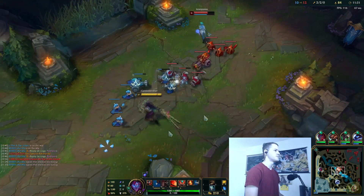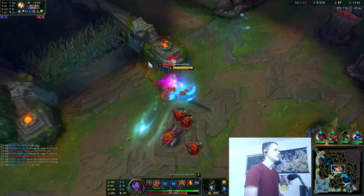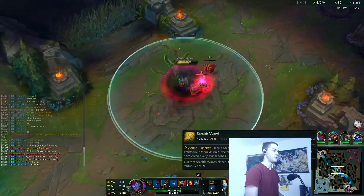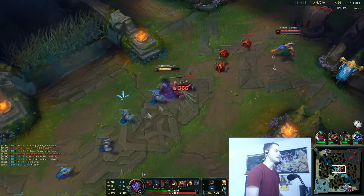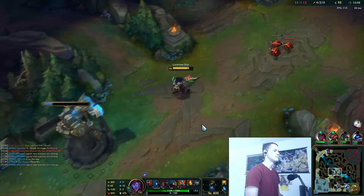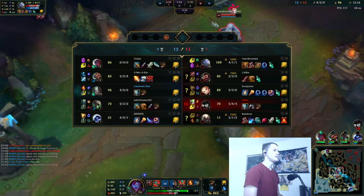Now that we have this really strong first item, we should be able to make a lot of potential plays or at least look for them. I didn't even need the auto attack right there, because the Galeforce Cloudburst just did so, so much damage. It does effectively take the slot of Tiamat for the purpose of proccing Phase Rush. This feels really strong.